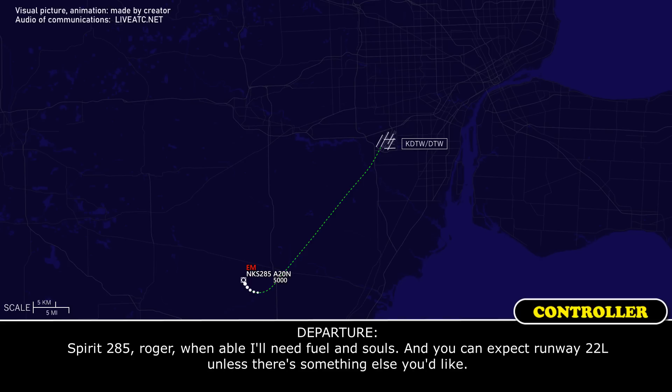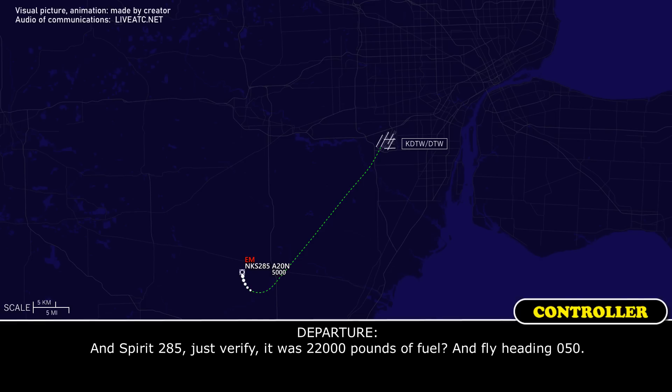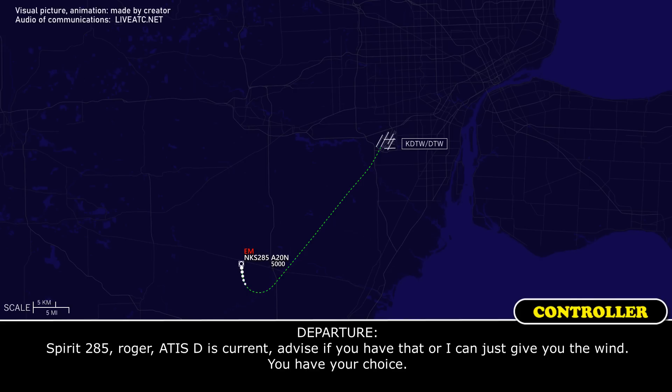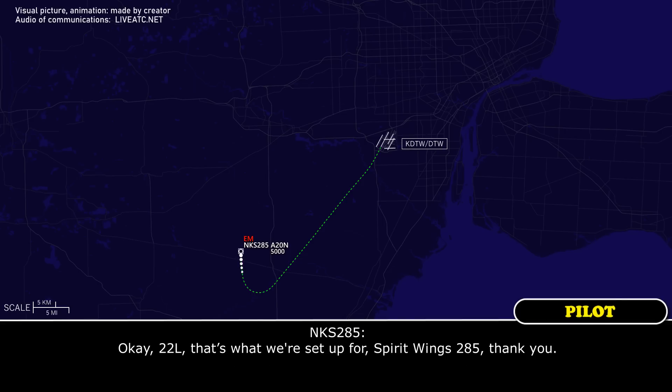Yeah, we're set up for 22L. Fuel is 20,300 pounds, souls 140. Spirit 285, just verify — 20,300 pounds of fuel and 140 souls. Spirit 285, roger. Winds are 200 at 3, altimeter 29.00. You can plan visual approach. Spirit 285, roger. 22L, that's what we're set up for. Spirit 285, thank you.